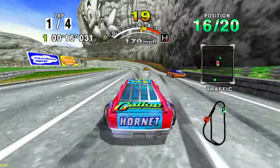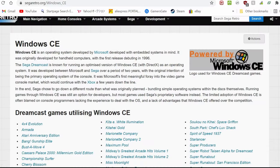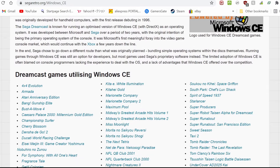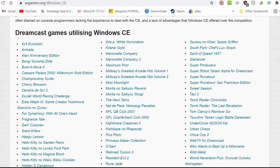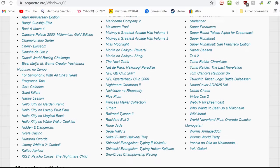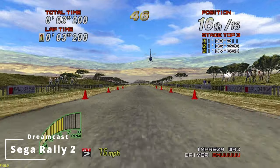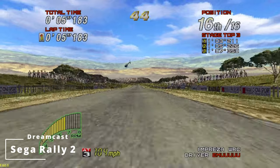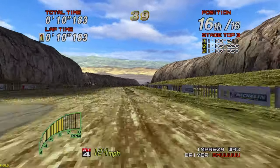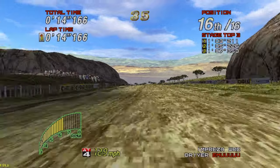With Flycast standalone and a faster clocked CPU, we can now play Dreamcast games that required Windows CE. We could not do this before in any prior version of EmuElec. We'll need the GDI version of the game. Here's Sega Rally 2 on Dreamcast — with automatic frame skip on, this is running quite well.